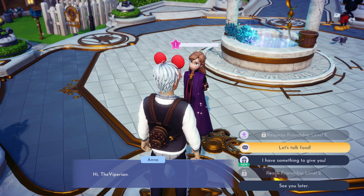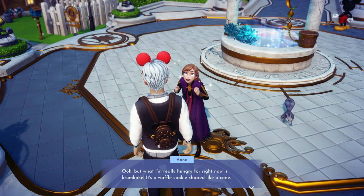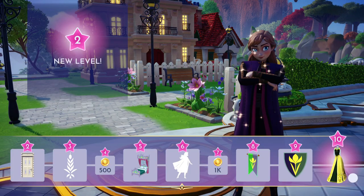First off, you'll want to level up your friendship with Anna all the way up to level 2. You can do this easily by simply hanging out with her and doing activities in the valley until she levels up, or you can do it like me where I just keep giving her random gifts until our friendship levels up to level 2.